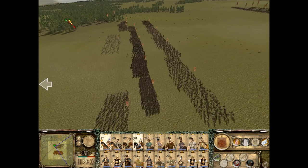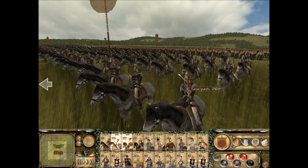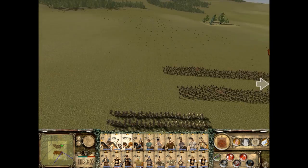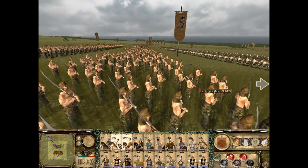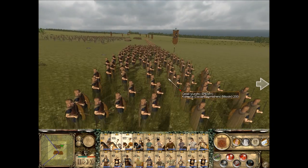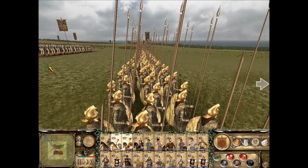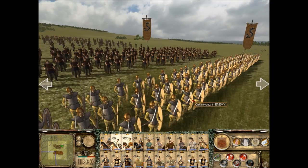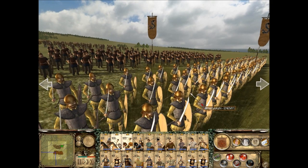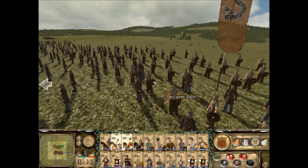My opponent today is Yuzi, and he's got a Getae army. Let's see what he's got — horse archers. He's got a Falxman of some sort on his right flank, and Komatai, some skirmishers. He's got a line of Dacian heavy phalanxes for his center, and there's some sort of sword unit I'll look at later. And more skirmishers, lots of archers.